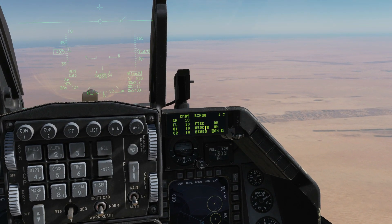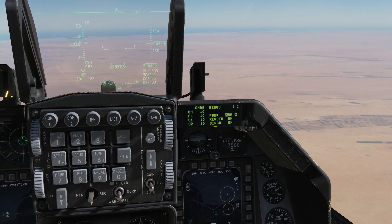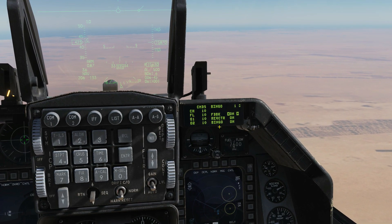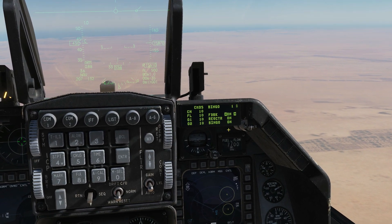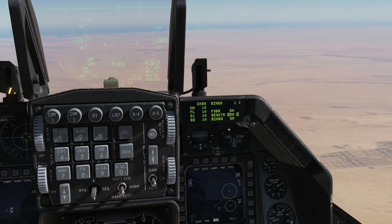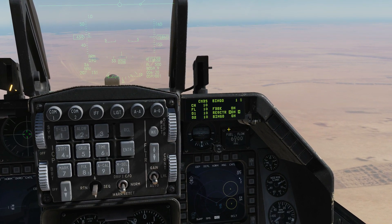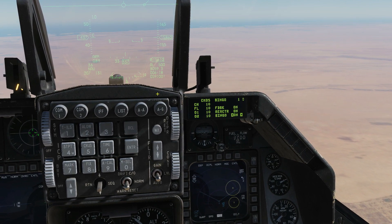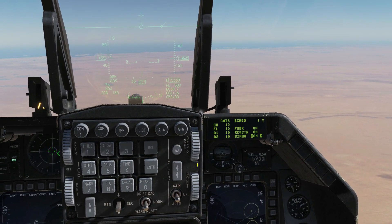RC feedback enables or disables the 'chaff flare' audio message that plays when a countermeasure program has been initiated — that is for your semi and auto modes. Request countermeasures enables or disables the 'counter' audio message that plays when consent to release countermeasures is requested in semi or auto mode. The bingo option enables the 'low' or 'out' audio message that plays when the bingo quantity is reached or all countermeasures have been expended. To change them, enter one to toggle.